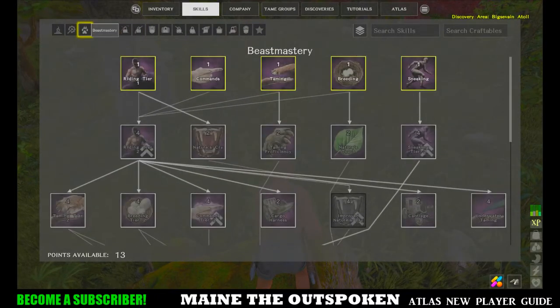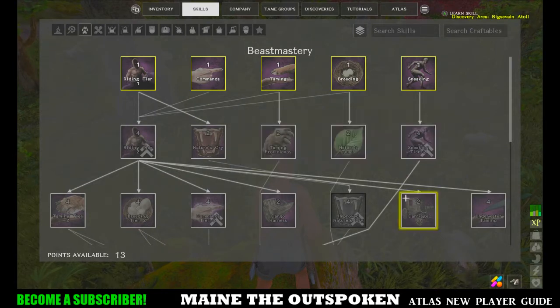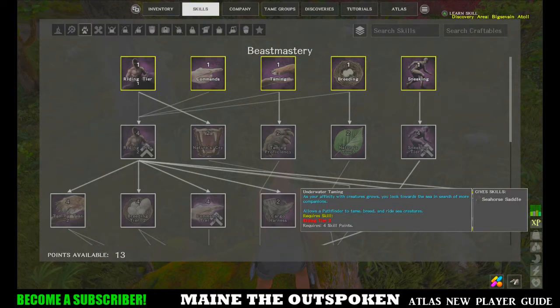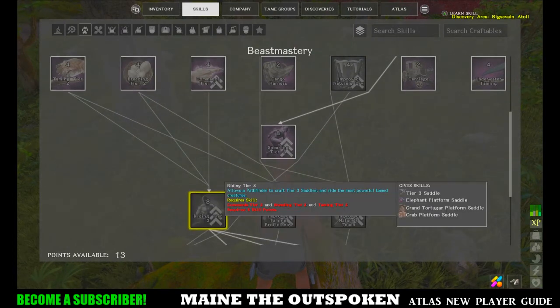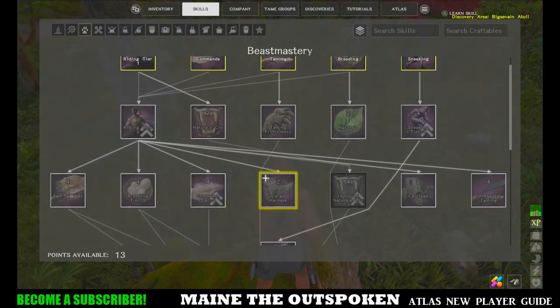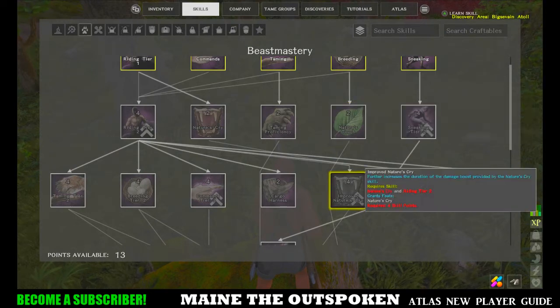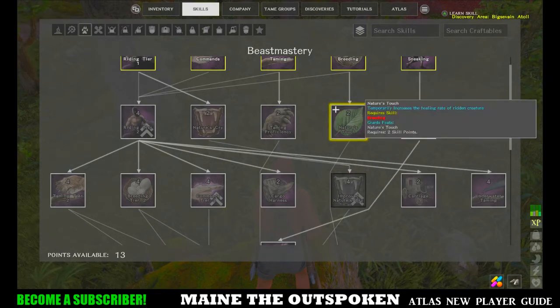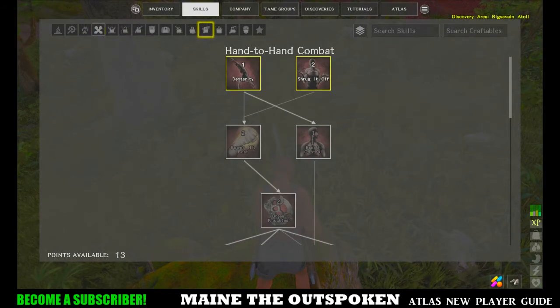The Beast Mastery tree is for taming animals and using them as mounts. You also unlock the sneaking skill here, which makes you more hidden from wild animals. This is also where you unlock underwater taming for seahorses and dolphins, all breeding skills, and combat skills for your tames. Nature's Cry boosts attack damage and Nature's Touch heals your tame when activated.